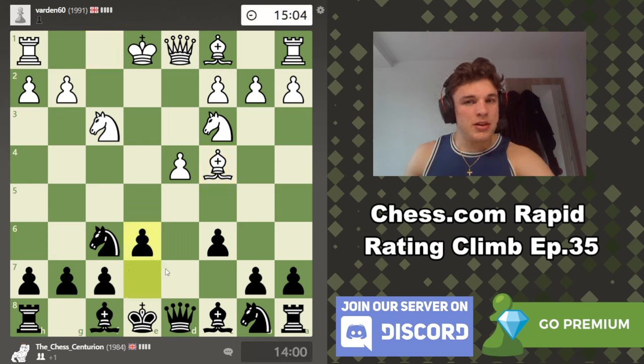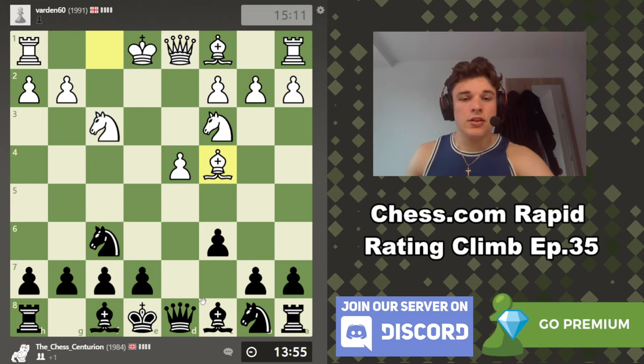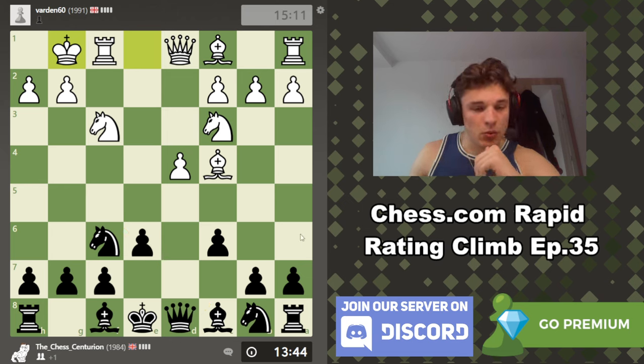What I like to play is e6. Does this block in my bishop? Absolutely. Could I have played Bg4 in this position? No — I couldn't play that because of Bxf7 check, Kxf7, and Ne5 check, winning my bishop. I'll go over that in the post-game analysis, so don't worry.